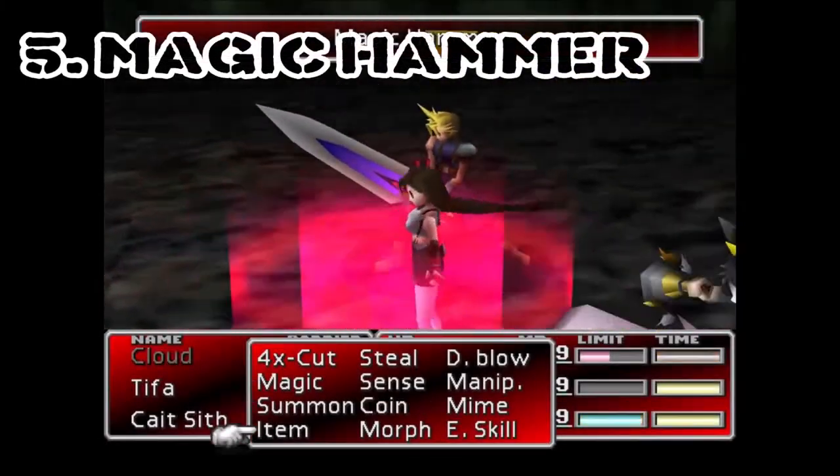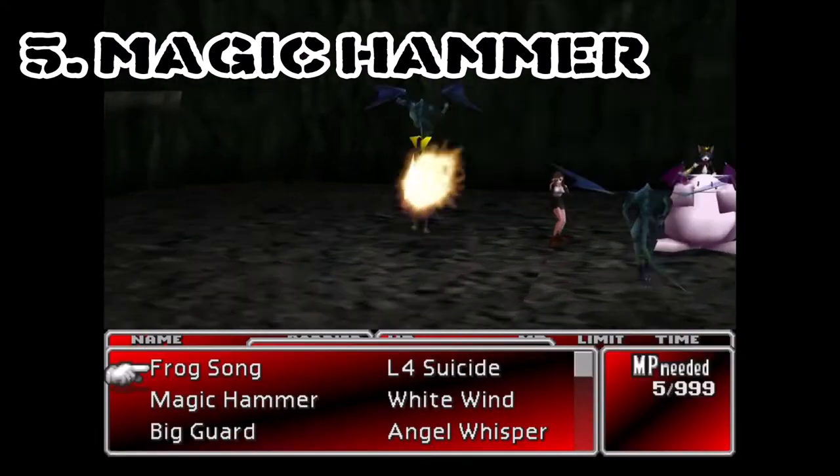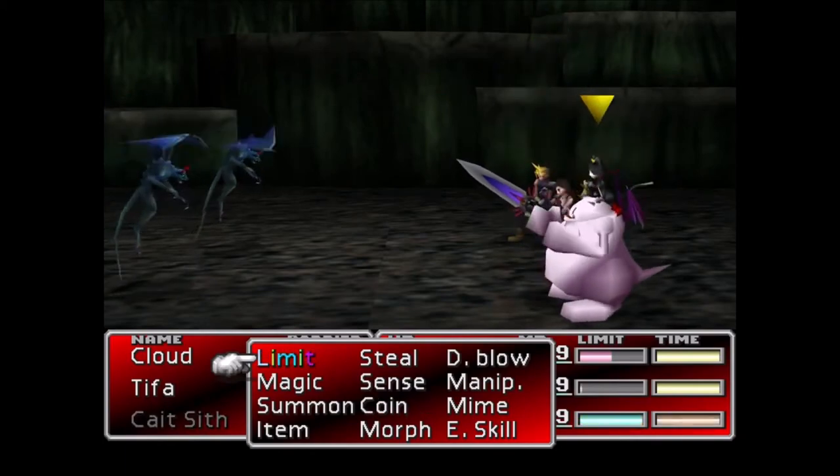Number five: Magic Hammer. Firstly we have Magic Hammer, an enemy skill that drains 100 MP from an enemy and then gives it to the caster to refill their own MP.